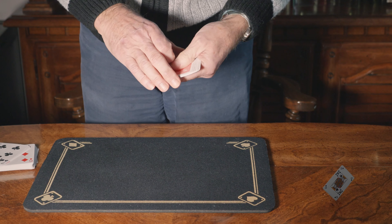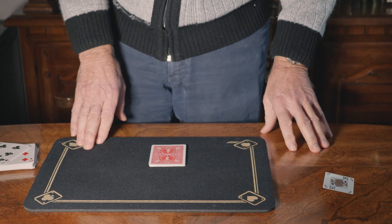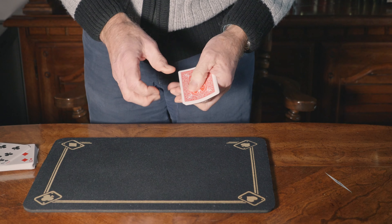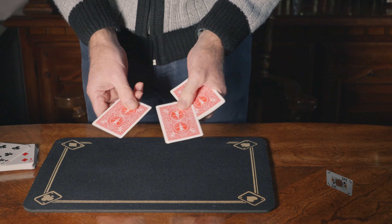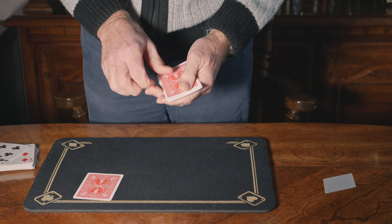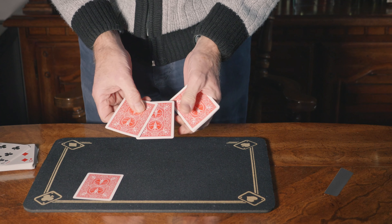And then take a cut like that. Now you say to the spectator: look, choose one of these cards for yourself. Say he chooses the top. You then say: look, do it again — choose one of these two cards for yourself.